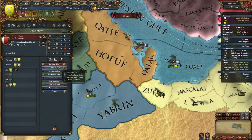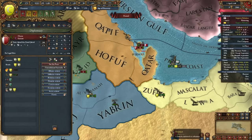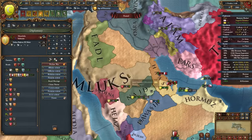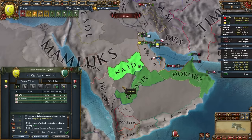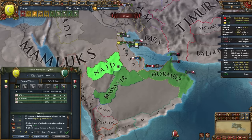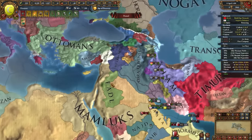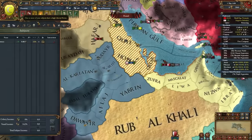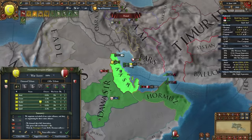Next I'm interested in attacking Hassa — we have a couple of cores on them. We may even annex Najd. The Mamluks are already expanding quite a bit. We'll full annex Najd by giving them to Dawasir. We can also secure a royal marriage with the Mamluks — got to get that Mamluk alliance going early, especially with the Ottomans potentially expanding this way. Dawasir is looking pretty nice now, and for Hassa we'll just full annex them too.